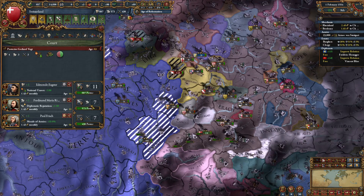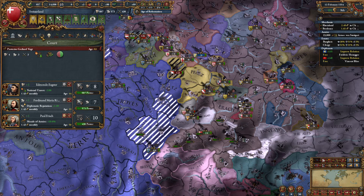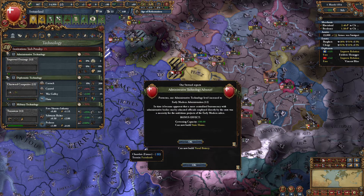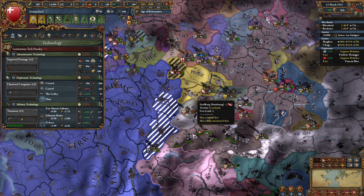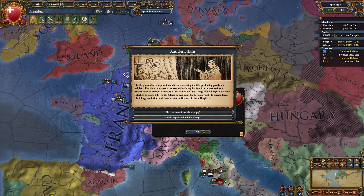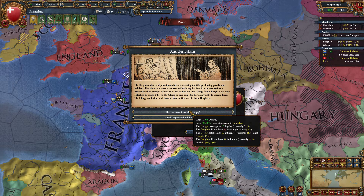We can definitely field a bigger army then. Go ahead and focus military points since we are going through a military idea group and we still want to stay ahead in tech. I'm going to take Admin Diplotech. Covered combat ability — sure. We're not going for the Winged Hussar achievement, but I always take it. Burgers lose loyalty, but we get some money.